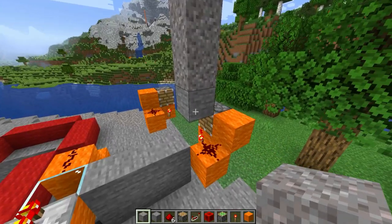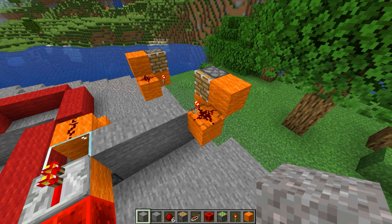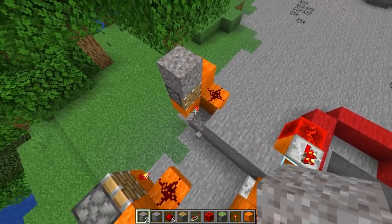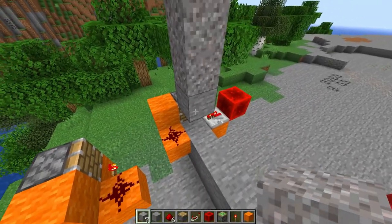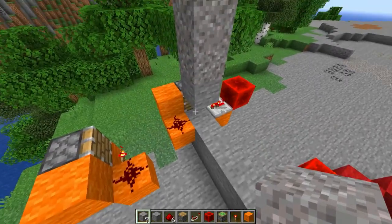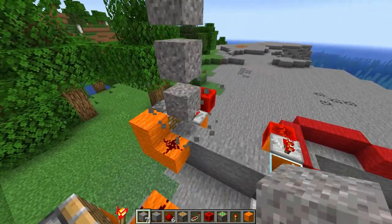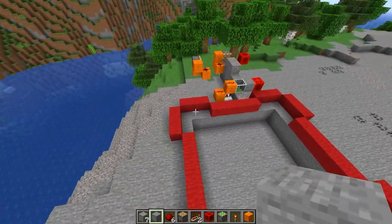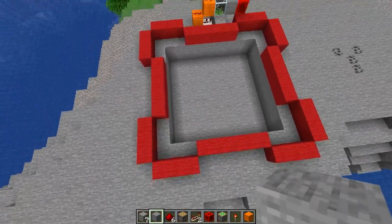Let's test it out — three, two, one. The torch is a problem, so we need a workaround for that. One small workaround later: now we have the power coming from the side instead of the bottom. Let's see if it works — yes! Now all we have to do is put all the pistons in and get the feed tape starting to roll.